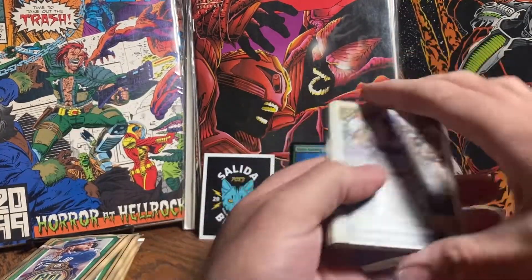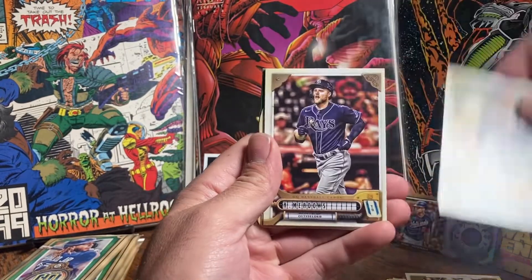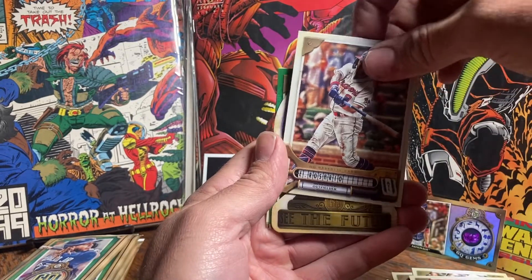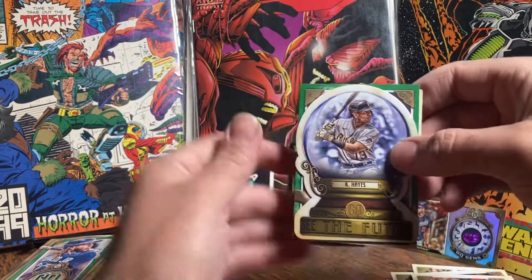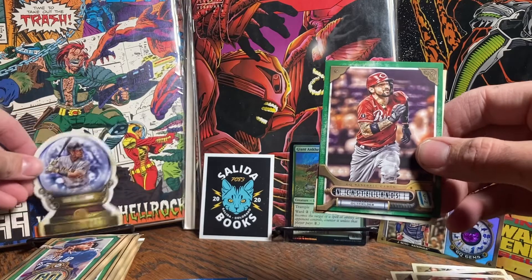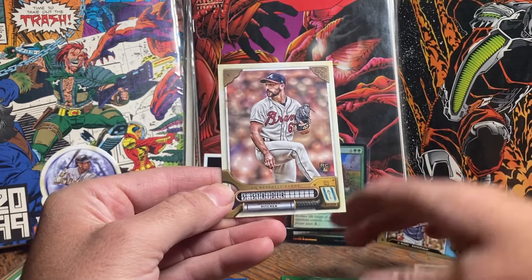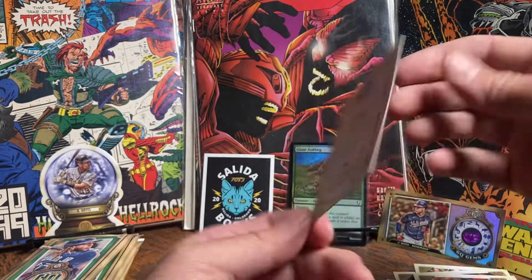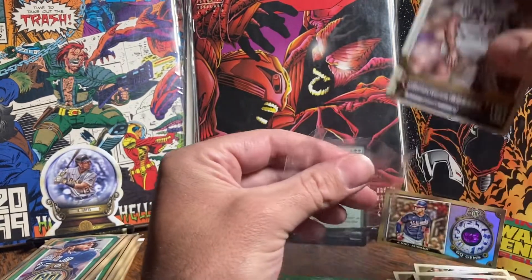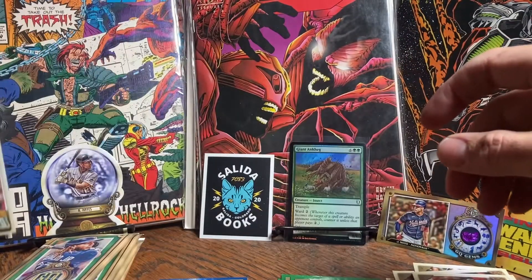I see a Spencer Strider. I didn't think Spencer Strider was in this pack - I guess I didn't look close enough at the checklist. Anderson, Meadows, Rosario. Hayes is our future insert - a little crystal ball. Castellanos and Spencer Strider. Yeah, Spencer Strider - that's a cool rookie card. I'm keeping a watch for that. Give that one a little sleeve right there. A couple more packs to go.